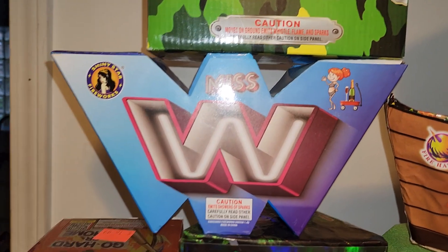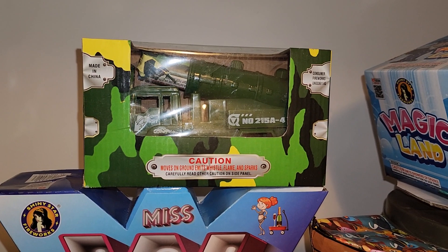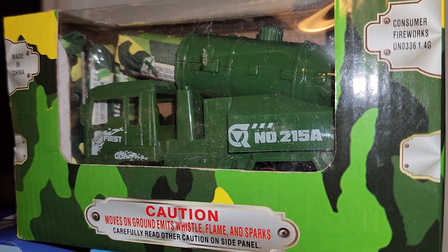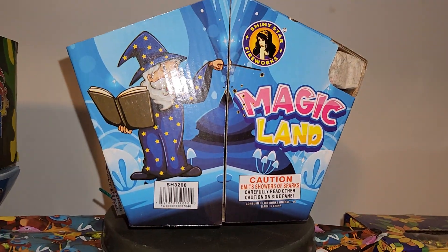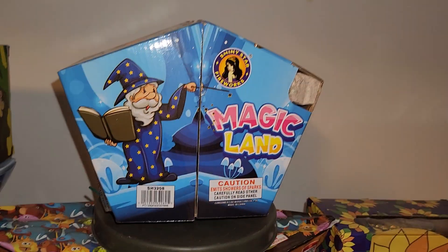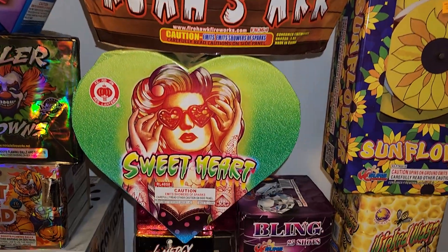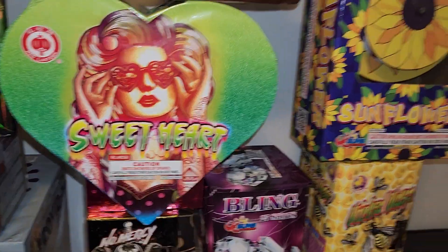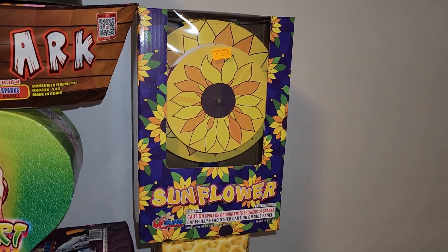And I got some fountains over here. Miss W by Shining Star Fireworks. Got this reloadable fountain — pretty much like a little military truck, you can reload the fountains in there. Got Magic Land by Shining Star Fireworks — pretty much spins around and opens up, pretty cool. Got Noah's Ark Fountain. Sweetheart by Red Lantern. Got this fountain — Sunflower by Sun's Fireworks. Pretty much spins around and shoots sparks.